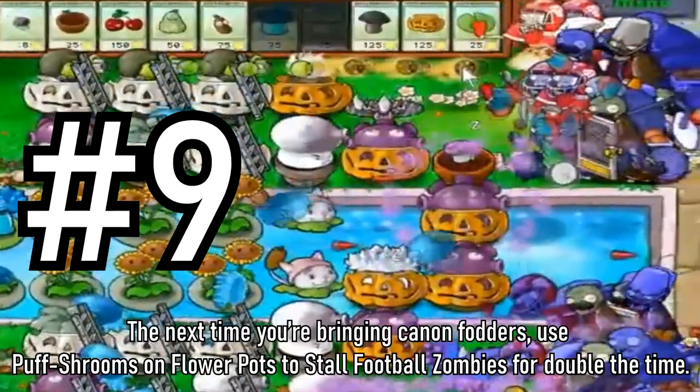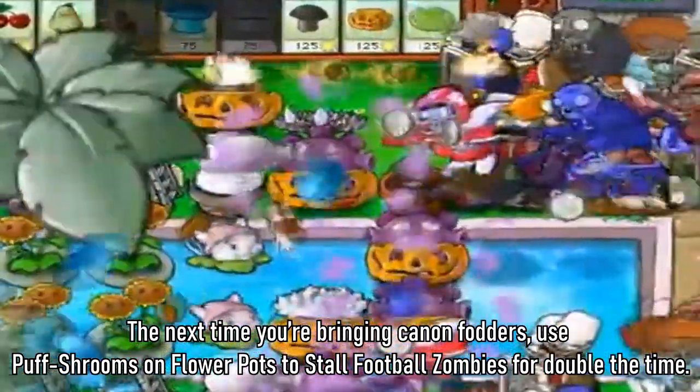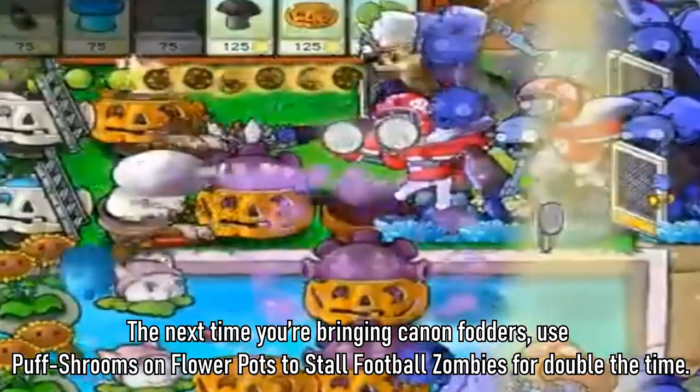Tip 9: The next time you are bringing in cob cannons for gigantuars, use puff shrooms and flower pots to store football zombies for double the time.